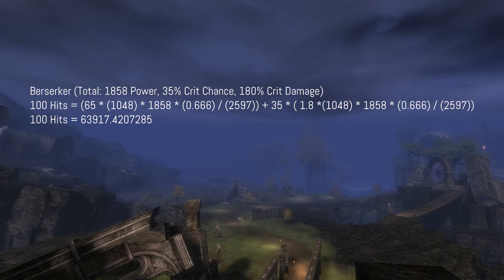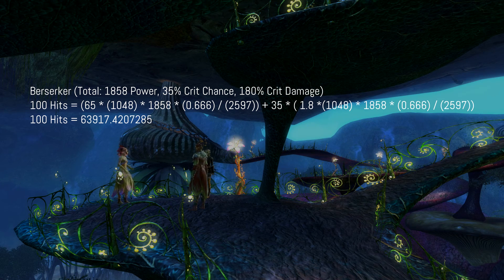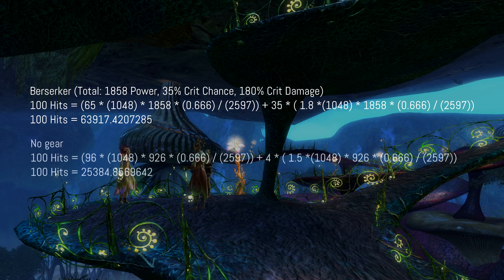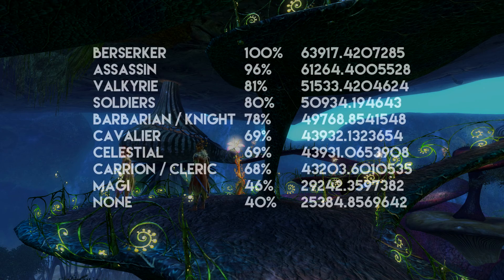Last but not least, the power is 1858. If we now compare our number with the first result we got with no equipment, we can see that we almost tripled our damage with this choice. I have gone ahead and done these calculations with every amulet relevant to maximizing direct damage. You can see a link to the article on my blog in the description, where you can find every calculation in detail. Anyway, here is the highscore.